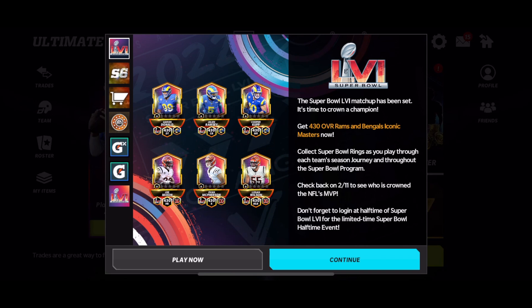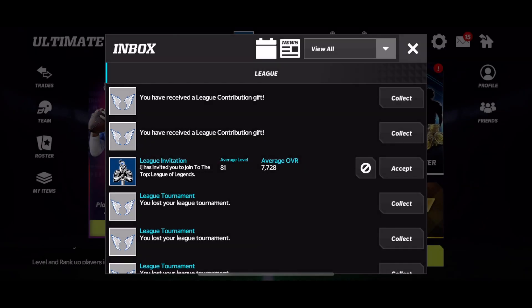The Super Bowl 56 matchup has been set — it's time to crown a champion. Get 430 overall Rams and Bengals Iconic Masters now. Collect Super Bowl rings as you play through each team's season journey throughout the Super Bowl program. Check back on February 11th to see who is crowned NFL MVP, and don't forget to log in at halftime of Super Bowl 56 for a limited time halftime event. They do this every single year — there's always some very cool limited stuff where they give you a really good player, probably an epic or a good amount of stuff helping you out for the promo.